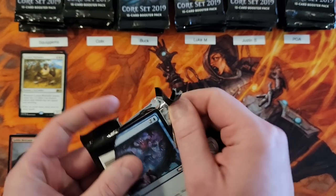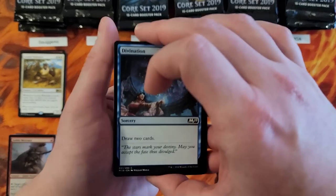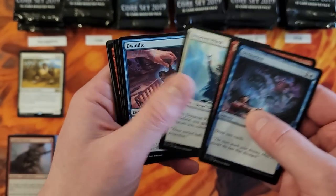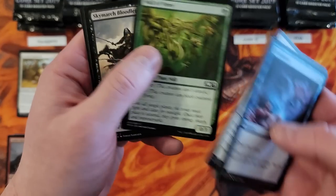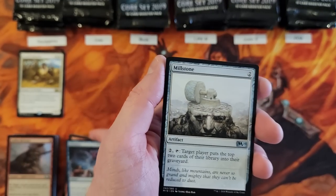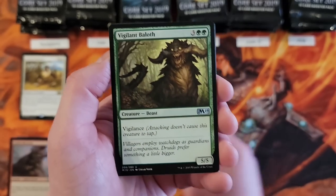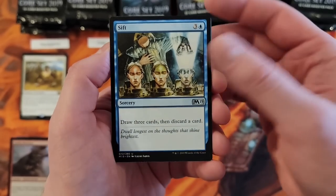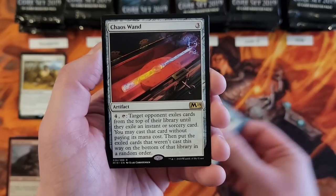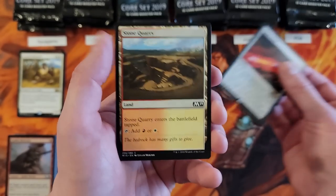Kobe, you're up. You got yourself a Millstone. The Vigilant Beloth. Sift. And a Chaos Wand — not a big hit, but cool card. And a Stone Quarry.